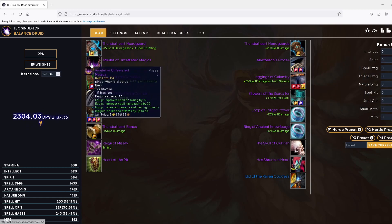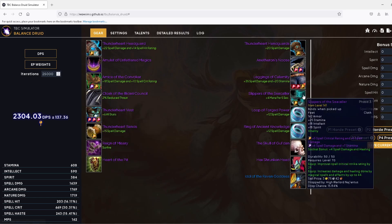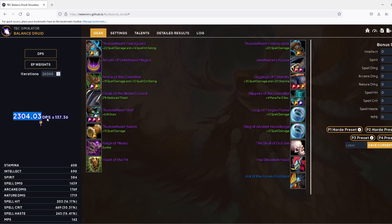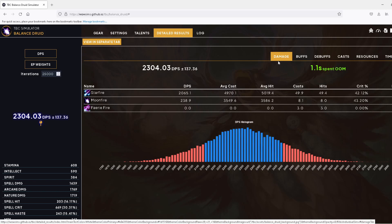If we got all seven of the new pieces — including the cloth pieces that are going to be fought after by locks and mages, maybe even shaman or shadow priests — we still come up short behind the four-piece Tier 5 and four-piece Tier 6 set. We're also spending 1.1 seconds out of mana, so it's going to be harder on mana.